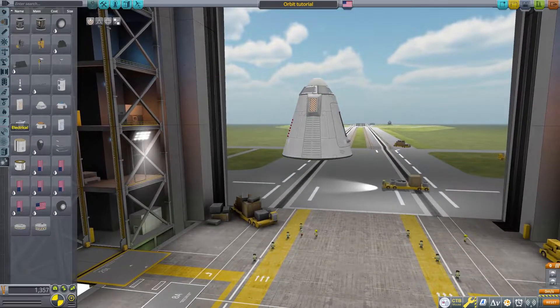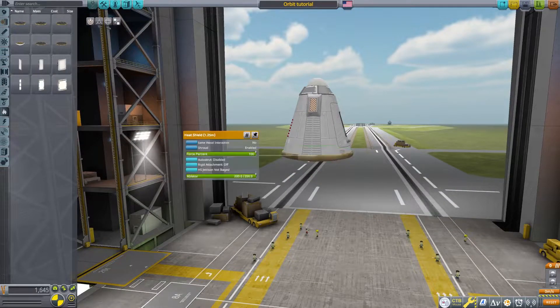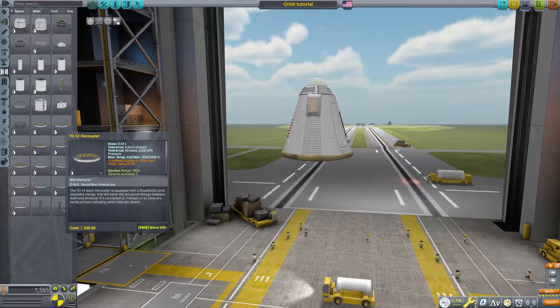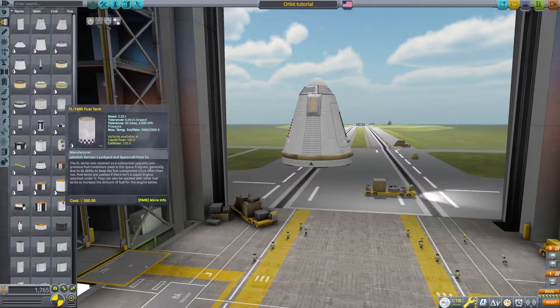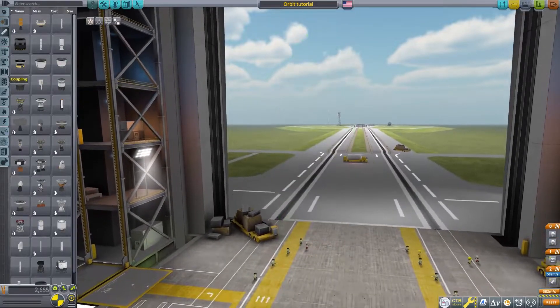I know I've done massive missions before, like sending space stations up into orbit, and sending a rocket to the Mun — however, not able to return. Still waiting on Matt Lowndes' reply. I think we could all use a little recap on how to go into orbit.